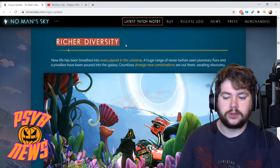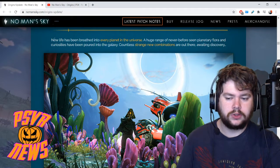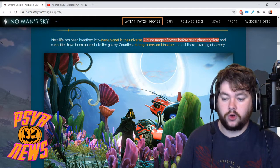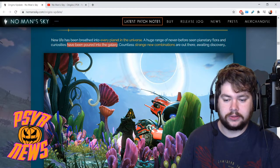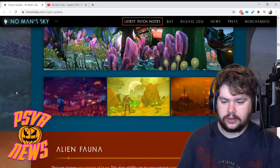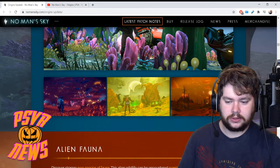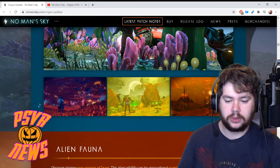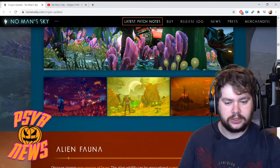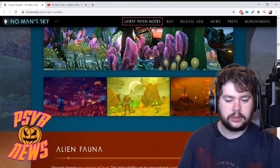Rich diversity is next. New life has been breathed into every planet in the universe — not just the new planets. A huge range of never-before-seen planetary flora and curiosities have been poured into the galaxy, with countless strange new combinations awaiting discovery. There are bioluminescent plants, red grass, a yellow toxic-looking environment, dead trees with a very dusky sunset look, and a ringed planet on the horizon. Pretty stunning looking.